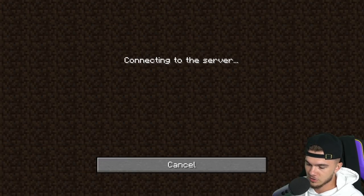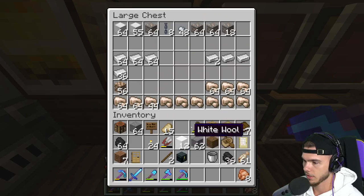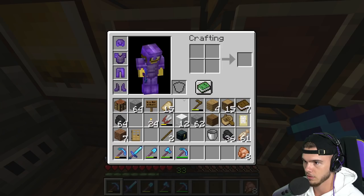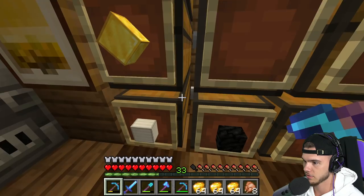We're loading up the Cloudcraft server right now. We got zero players and QQ Bear on. Let me empty out my inventory real quick because we have a lot of stuff. We also need to smelt a bunch of iron and gold. We have eight blocks of raw gold, let's go ahead and start smelting.